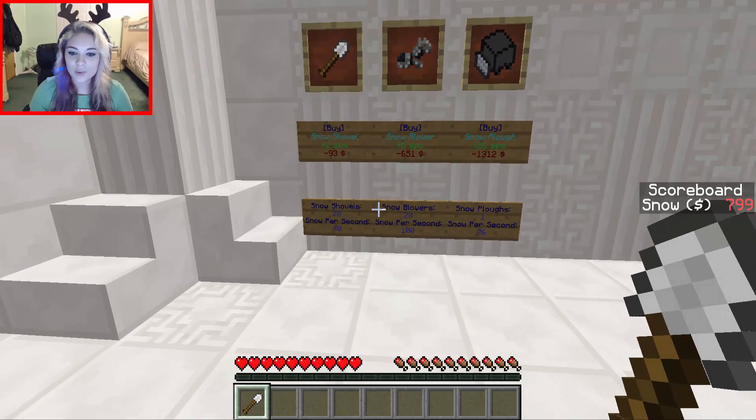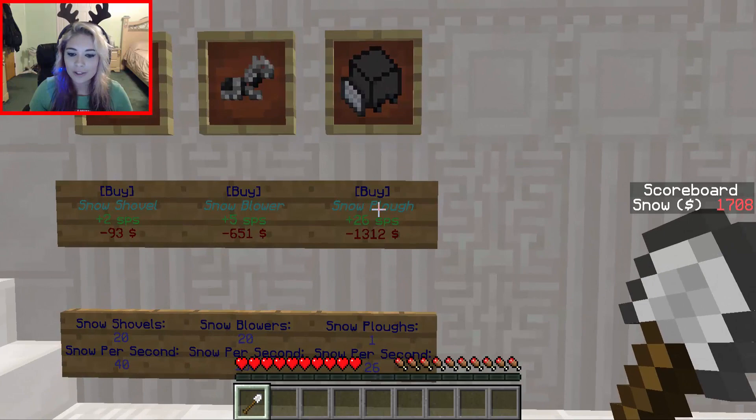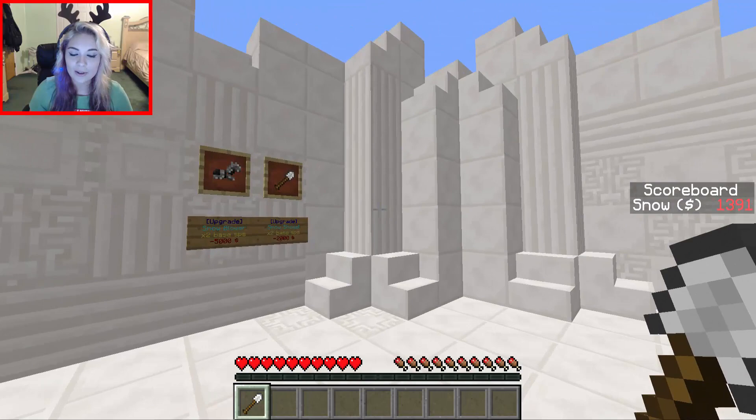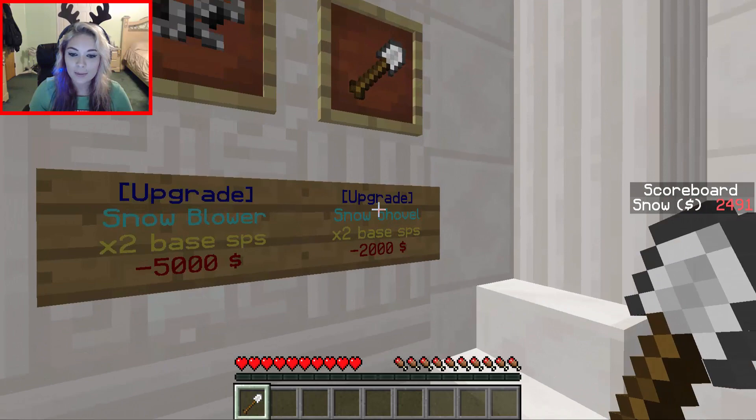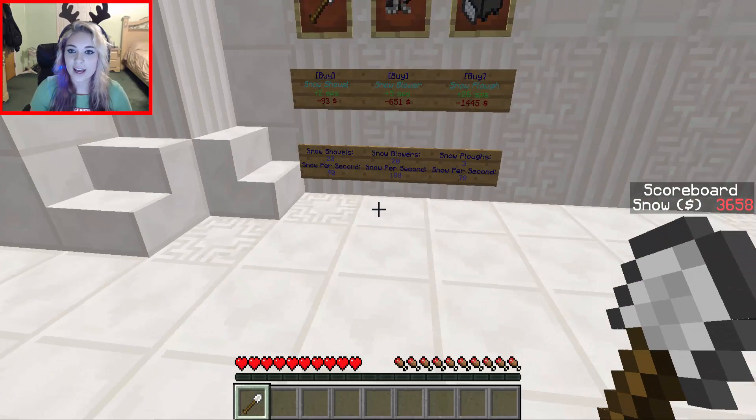We have 20 and 20. But if we double this for 5000 — which is a lot of money — let's buy that. It will give us 200, though it's a lot more money at 5000. I'm guessing if you keep doubling, like 2000 for this one, it's not going to be 60 the way it was 20 — it's going to be 80 after that, which is pretty cool. We have another one, but I do want to get up to 20.